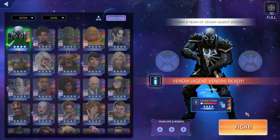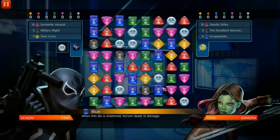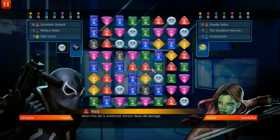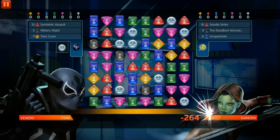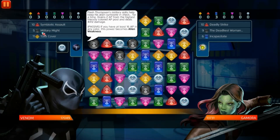Clicking fight — okay, so we're gonna need to match red and black. We have 17,244 health, she has 13,995.